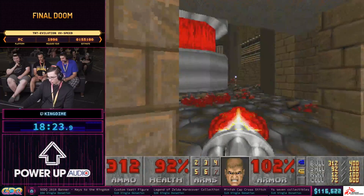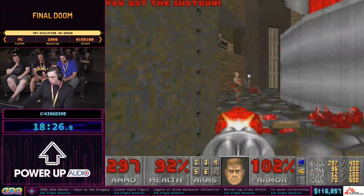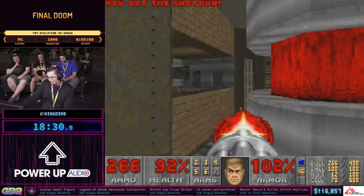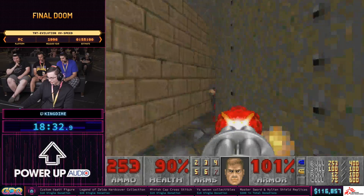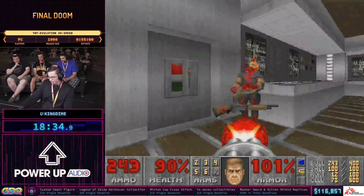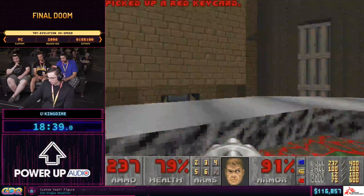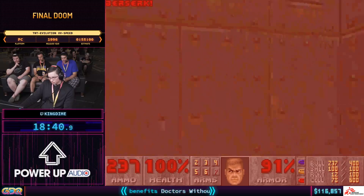I have a second reactor here, and there was a worker who got stuck and kind of mutated into a Pain Elemental. Fortunately for us, the key card is somehow not damaged at all, so we were able to get that out of the reactor.